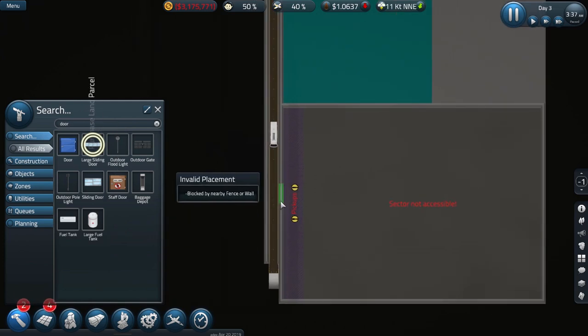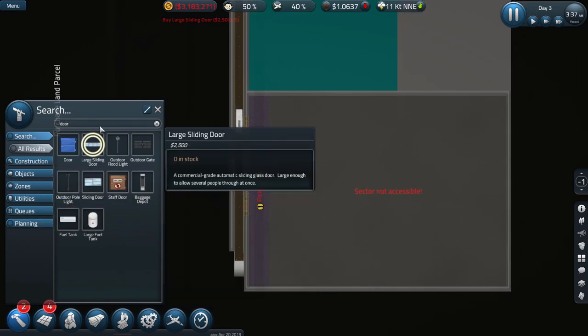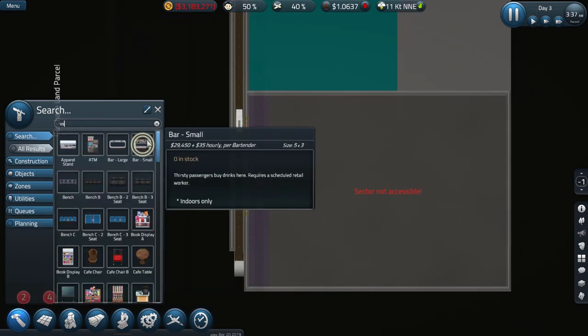We'll do some doors over here as well — similarly, let's start it over here and give it a little bit of room. About three doors over there is probably good enough.